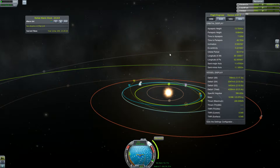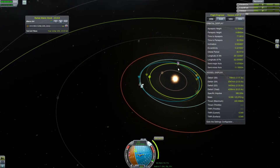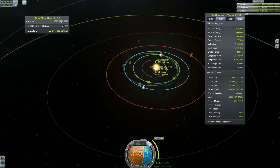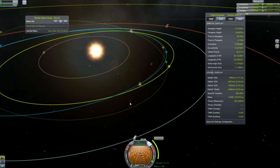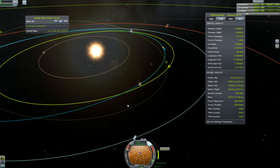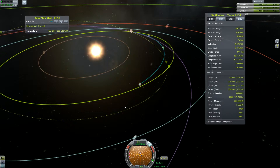Our node is ready. We are finding it on the navball and time warping. We begin our maneuver. This burn is actually quite important — we need to make sure that our encounter is as close as possible, and this is the point where it is easiest to do.